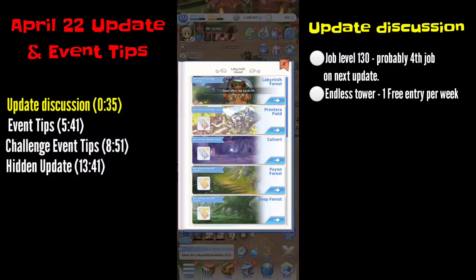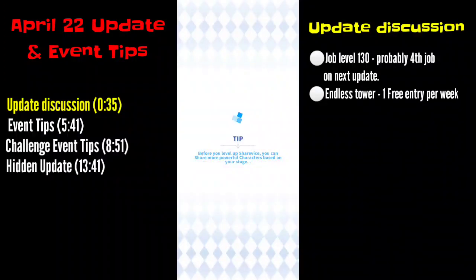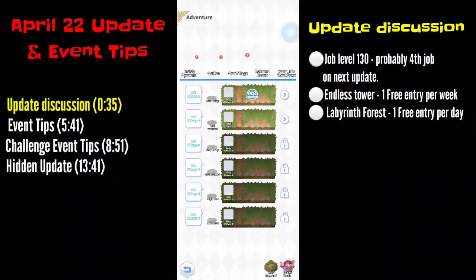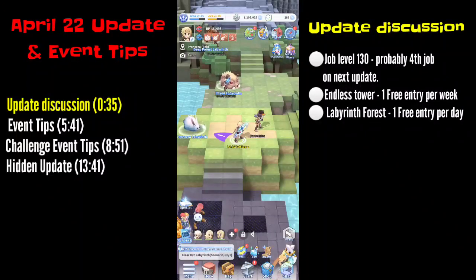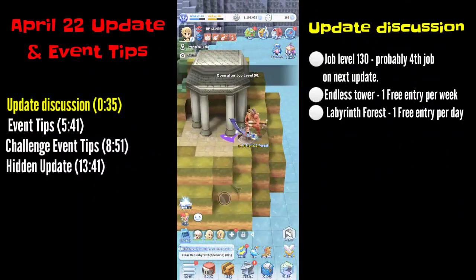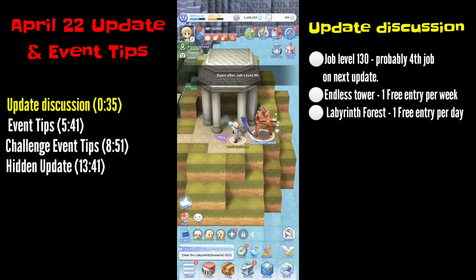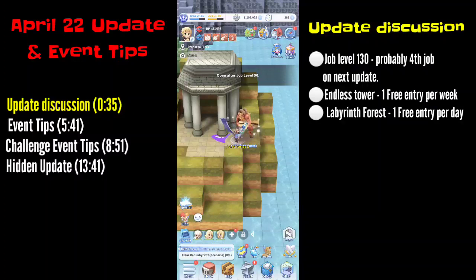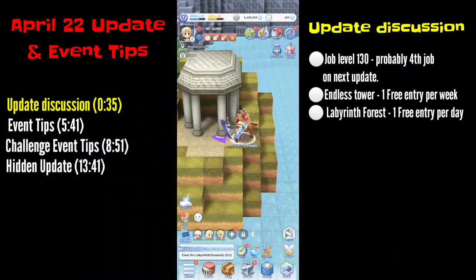Next is the new content: the labyrinth forest. It is located on the right side of the Frontera Labyrinth and is unlocked when you reach job level 90. The mechanics here are that you have 10 minutes to finish the content, and you can attack every mob or every boss that you encounter.